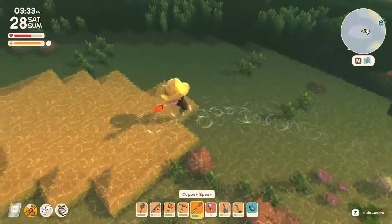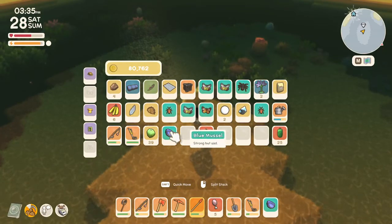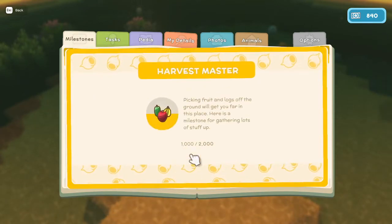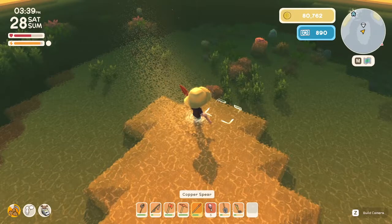Now, there's other stuff too. Like, obviously, watch out for jellyfish, watch out for sharks, but you'll find mussels and things of that nature in the water. So, there's even an achievement for finding pearls because I guess they're that rare of a treasure.